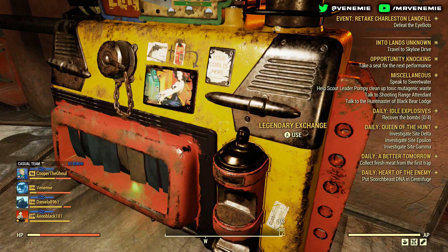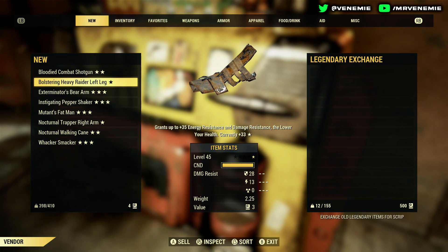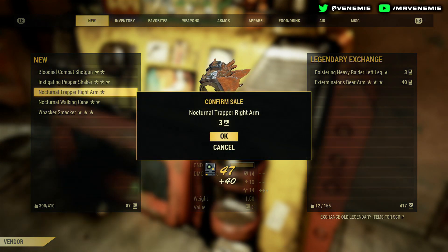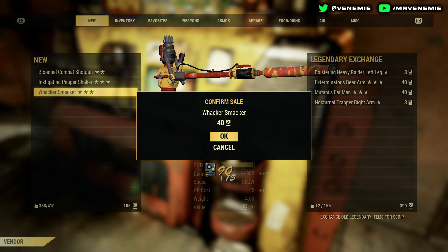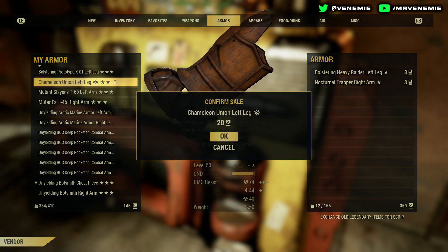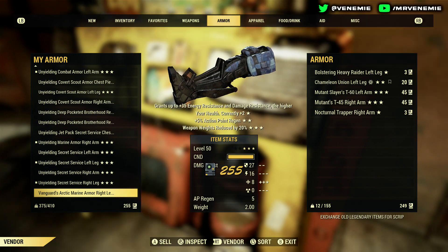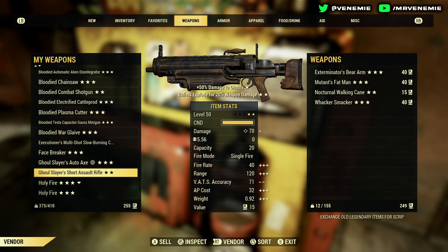Here is the scrip machine. All your unwanted guns — every day you want to put them into the scrip machine. Three-star weapons give you 40 scrip, three-star power armor gives you 45, three-star armor gives you 24. Most of the time you'll cap out your daily 500 scrip very easily.